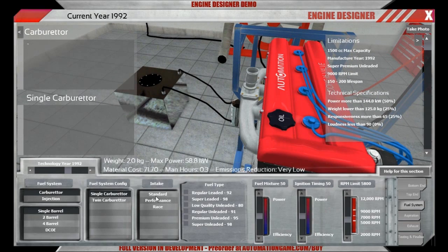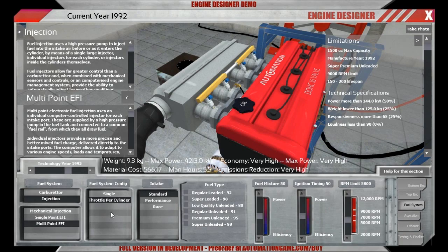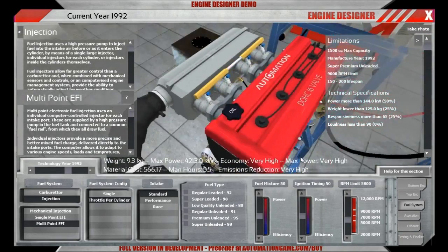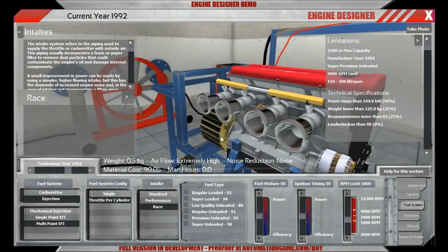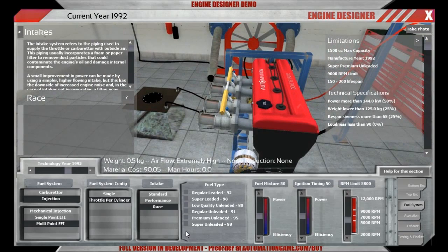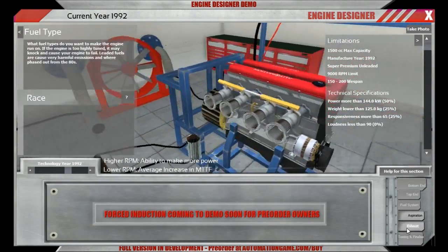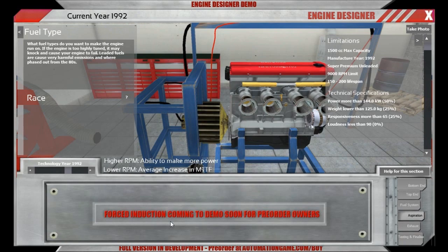We are going to use a multipoint fuel injection system with throttle per cylinder setup, and a race intake to make sure that the engine fails after just one race, with all the dust being sucked in there. We had to choose the fuel type, which is super premium unleaded — 98 RON. That means we want to run very rich, and probably we want to run very aggressive ignition timings as well, to be up there in the RPM range very nicely. RPM maximum, or the limiter, is at 9000 RPM.